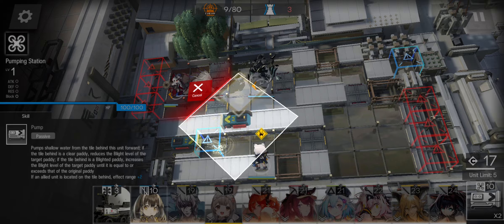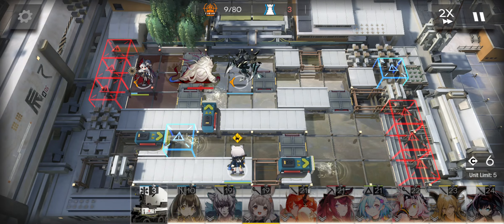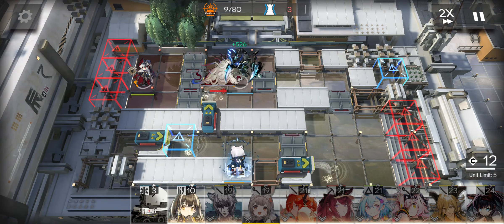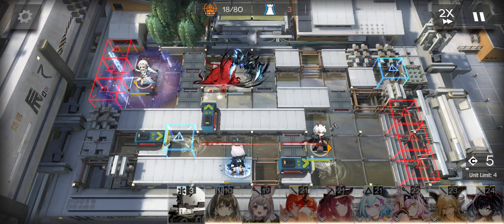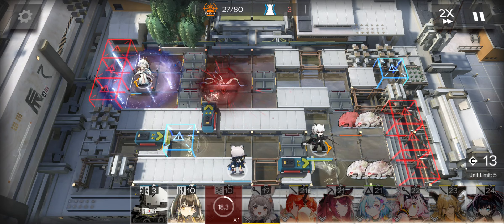Put the pumping right here, also here. Use the monster skill to kill the first phase of the boss, and deploy Silver Ash. Just as the monster dies, she'll kill the boss.